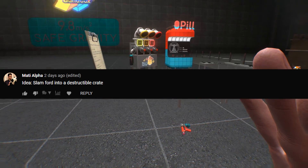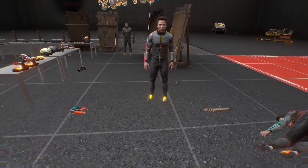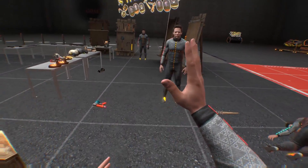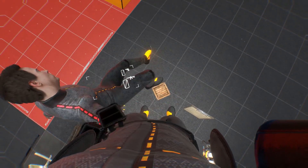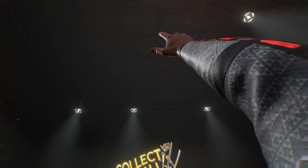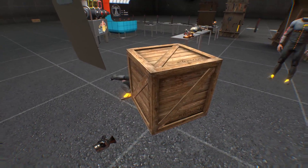Slam Ford into a destructible crate. So in the previous video I introduced a destructible crate — we're going to spawn a destructible crate and slam Ford into it. So a wooden crate — there we go, this is destructible. Holy shit, he just survived the drop. I don't know if this is going to hit properly, but it might. I missed. I wanted to spawn a Ford on the roof and make him drop down on the crate, but apparently the roof has some sort of new structure to it, so I can't spawn Ford out there.